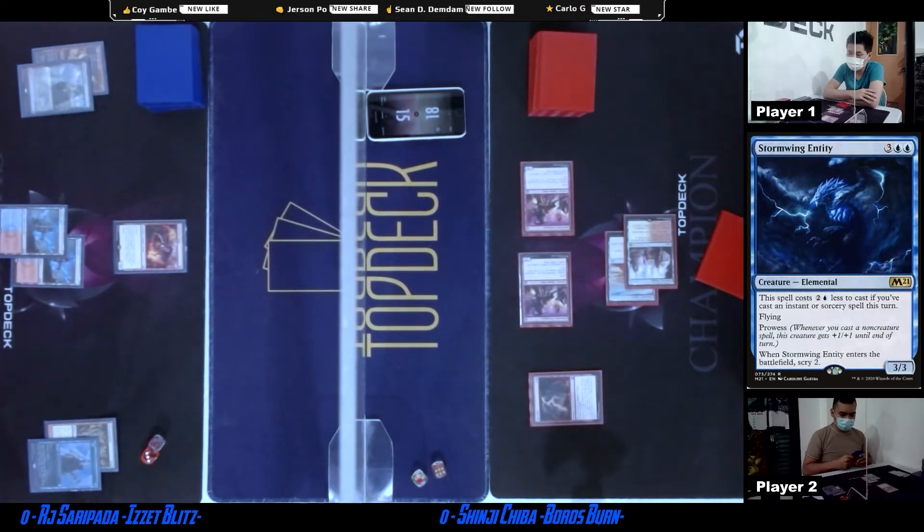You can also fetch a Steam Vents again to play off on the next turn. And then next turn, you can play Mana Morphose into Stormwing Entity, which is the recent upgrade for the Ezet Blitz. A 5-mana bird that's Prowess — it's a 3/3, but it's Prowess. And when it enters the battlefield, it scries. This card is very hard to deal with unless you're playing Whites.